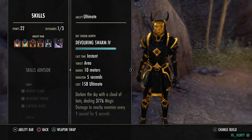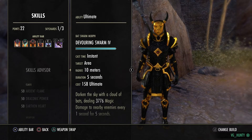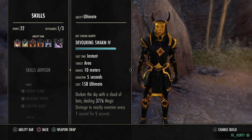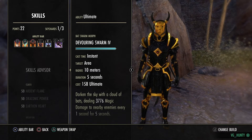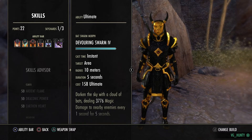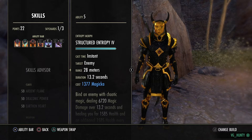Then on the back bar, Devouring Swarm — this slot is flexible. You can use Devouring Swarm or a Resto Ultimate, it's up to you. I use Devouring Swarm mainly if I'm outnumbered by two, three, four people. I'll pop this, get straight onto the front foot, get my talons down, hopefully Scoria procs and I burn one or two down. It's a lifesaver big time.